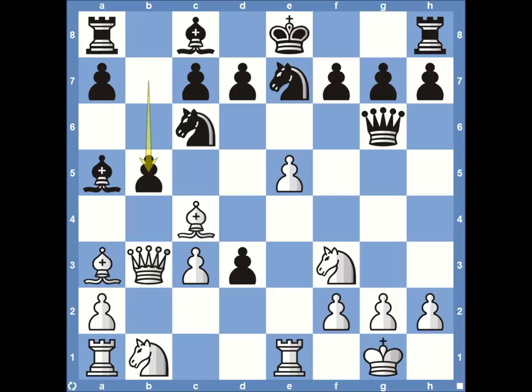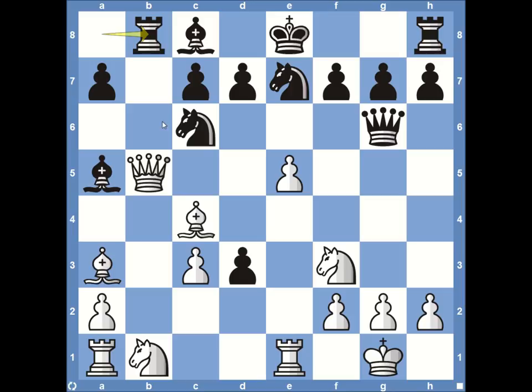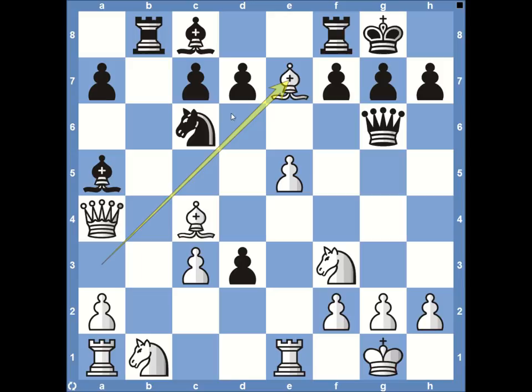In this particular game, black chose to play pawn to B5 — a questionable move that gives back some material without significant gain. After the queen takes, the rook swings over to B8, giving black a small tempo gain, getting the rook involved, controlling the B file, and forcing the queen to move. The queen comes back to A4, and then the bishop swings back to B6. Keep in mind, in this situation, black can no longer castle kingside.